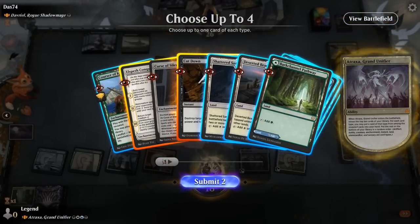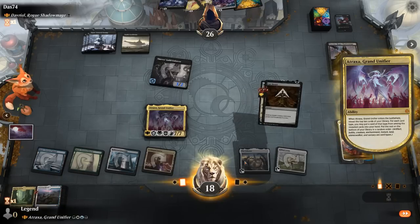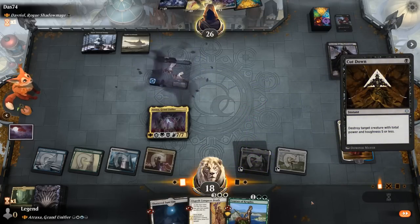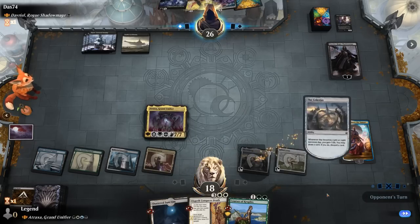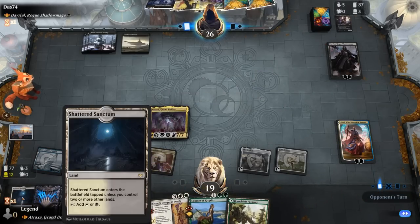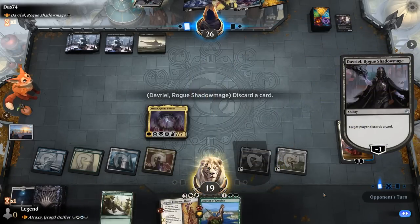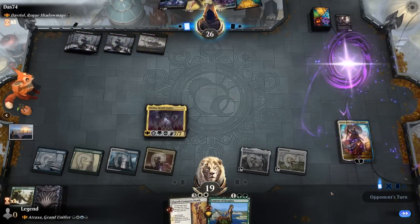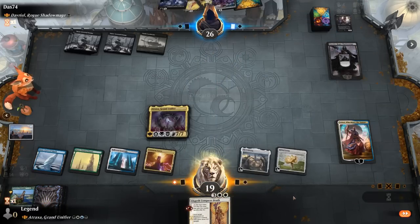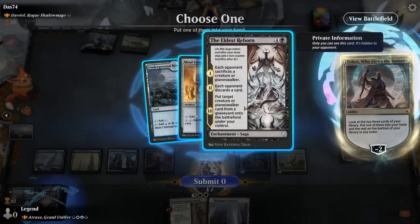Let's play Atraxa. Elspeth Conqueror's Death looks good, Cut Down is our only instant. We'll grab a nice untapped land. We could still Cut Down Thieves' Guild Enforcer and leave a land in hand to discard. I kind of prefer the extra black source. Pathway's gone. There's Davriel again. We can get rid of a Corsair since Conqueror's Death eventually gets back Jace. And now our opponent's in trouble.